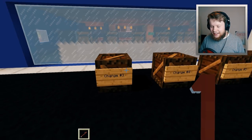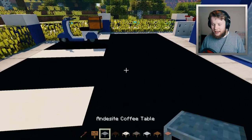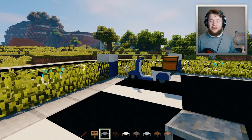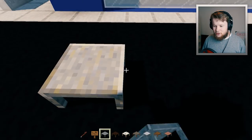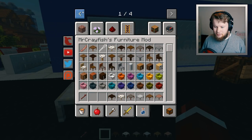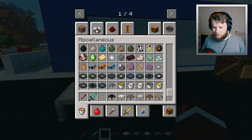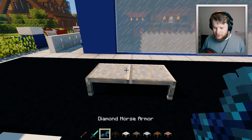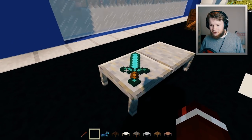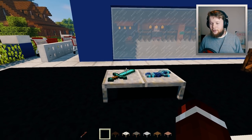Change number three — lucky number three! We have the coffee tables. There's nothing different about them visually, but I've actually added functionality to them. Now what you can do with coffee tables is place items on them. If you grab a diamond sword or diamond horse armor, you can right-click the coffee table and it will place the item on top, rendering it very beautifully. This means you can actually put stuff on the coffee table.